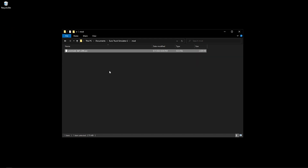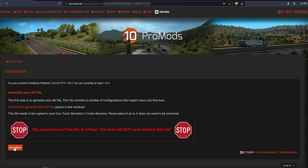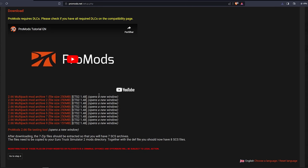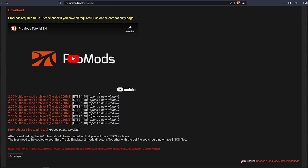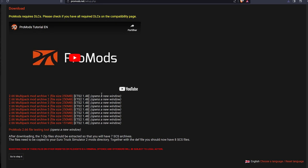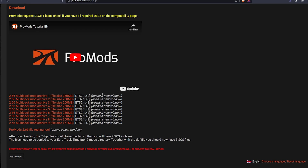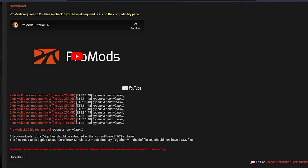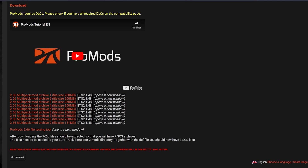You can close the window. Now we go to step 2. ProMods has two methods of download — one is free and the other one is paid. The difference between these two versions is the amount of time and work it takes to download ProMods; in game, they are exactly the same map. In the free download method, you need to download the mapping parts. Now you can only download one file at a time and you have to wait a few minutes before you download another file. And of course, you need all 9 archives.